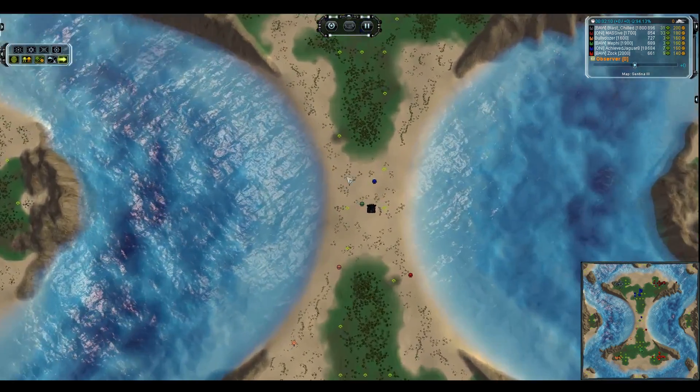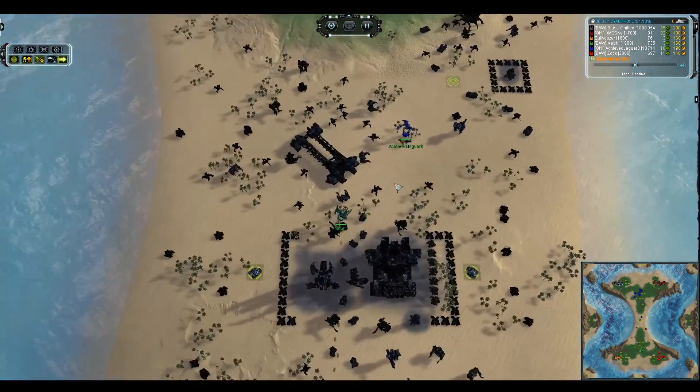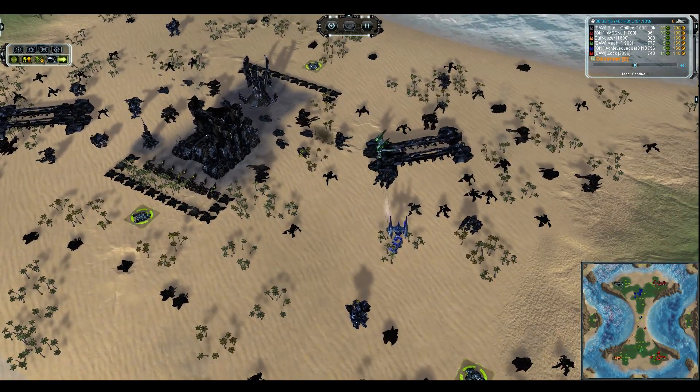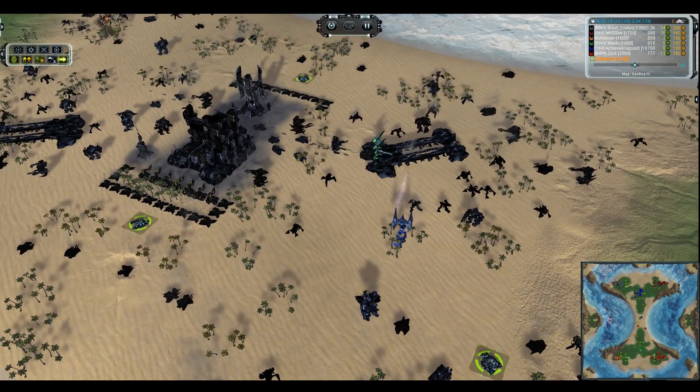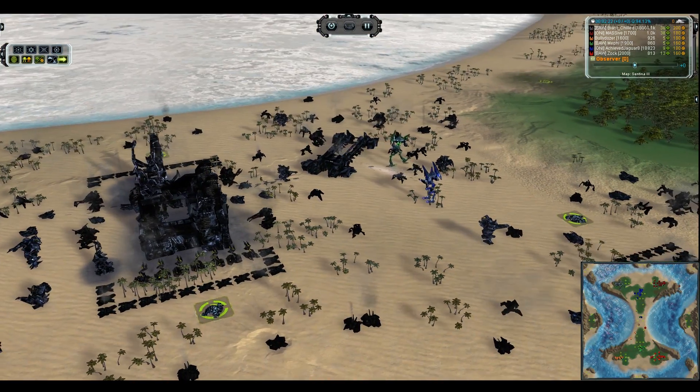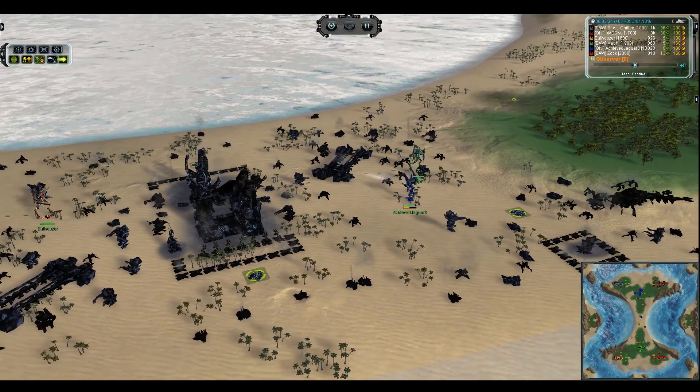Since this is a Seraphim matchup, there's going to be loads of hover artillery. Those land factories can be put to use, whether that is building engineers to make naval units or other interesting things. But you can always just spam the arty and get the job done that way.